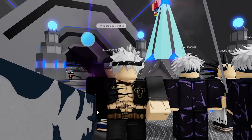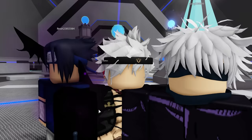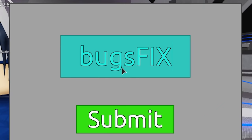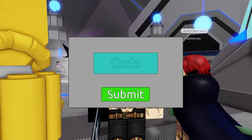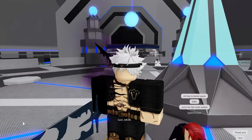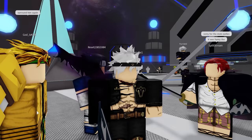Before we start this video, there's a brand new code I just released with this update — well, technically not exactly with this update, but close enough. The code is 'BugsFix' — small 'b', capital 'B', capital 'F' on Fix. Type it out and submit. You get 400 gems and a few gold, which is pretty nice. You should definitely use that code, because you're definitely gonna get some good rolls out of that.